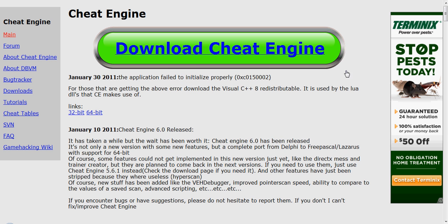Hi, I'm Chris and I'm going to be teaching you how to get unlimited sun power for Plants vs. Zombies. First, you have to go on CheatEngine.org and download it.